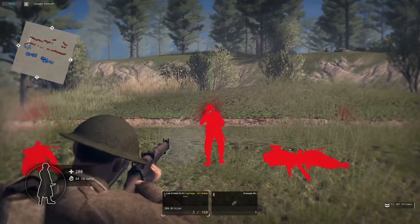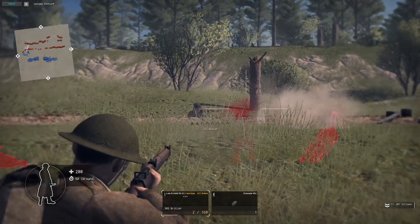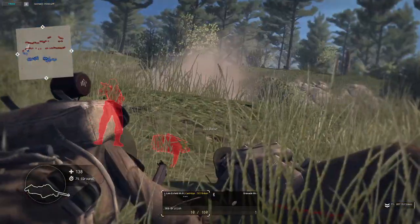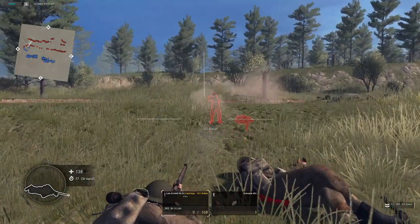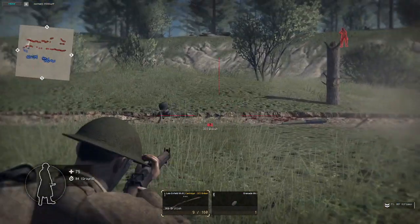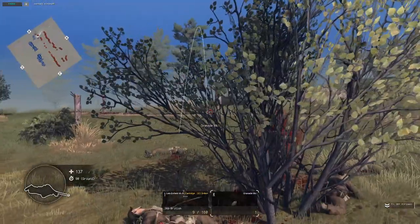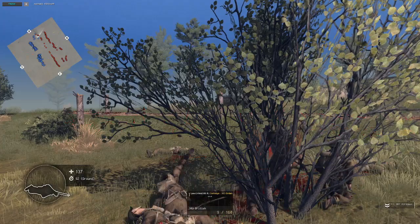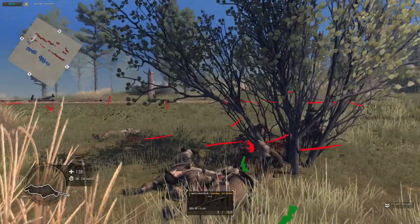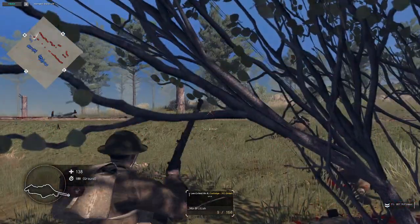It seems like if we're going to get a break, it's going to be here. Alright, I'm going to play as one of the British soldiers. Nice — machine gunner dead. I thought that was a rifleman, that's why I didn't shoot for him immediately. Oh, he's dead. This is the speed if I was going at normal speed.